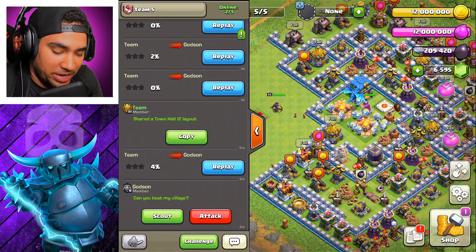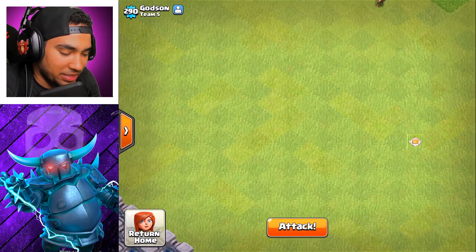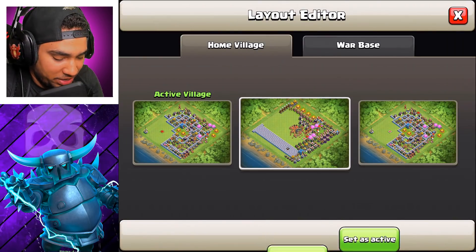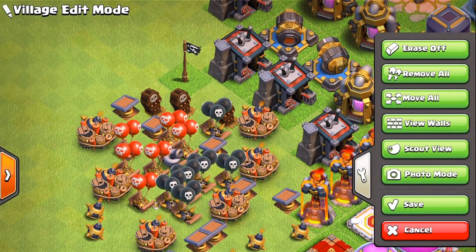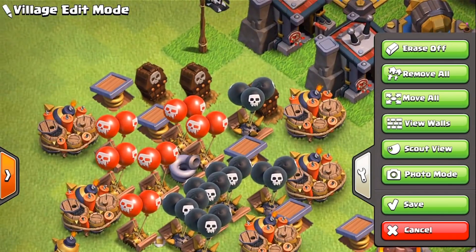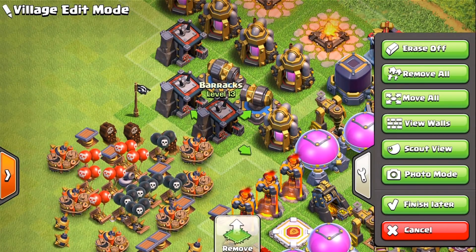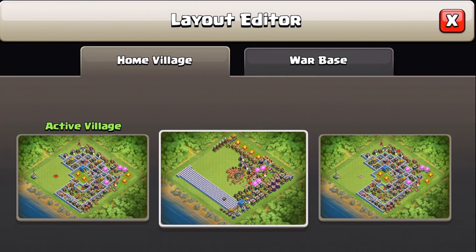He sets off traps, but what else does he do? I've actually built a base so we can test this. I put tons of traps — I think I put every single trap on that same base. We're gonna try putting the Royal Ghost inside there, haste him up, and see if he can get through every single one without dying. It might be tough because all these buildings might get in the way.